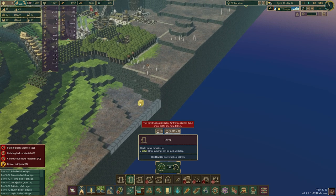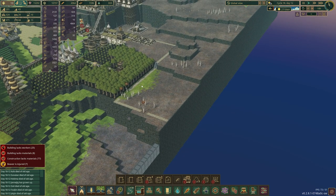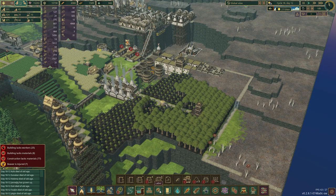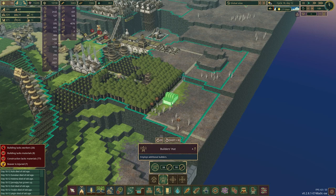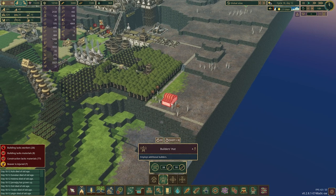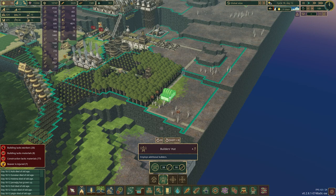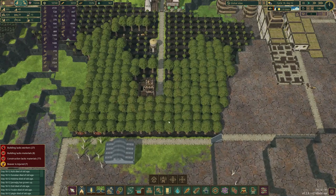An easy way to start is just getting this going. I'm going to build a builder's hut because, as somebody pointed out in the comments section, these extend range. So we're going to pop that in there.